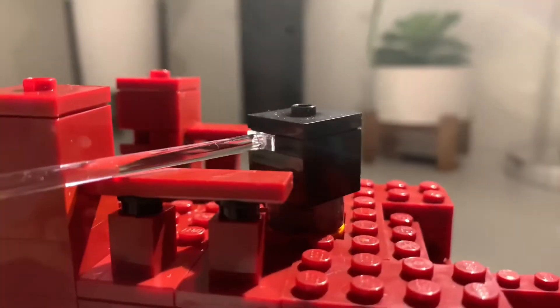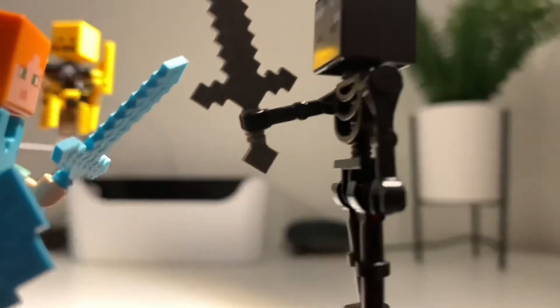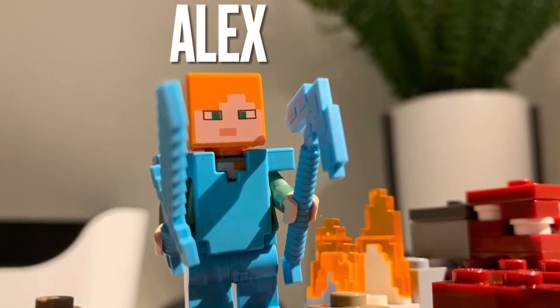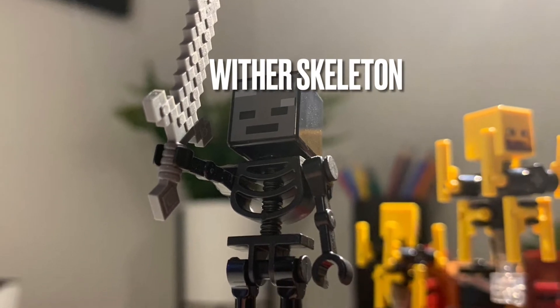As you are seeing here, the clear piece just barely clears the railing. Now moving on from the two Blazes included in the set, there is Alex and the Wither Skeleton. Alex has some nice diamond blue armor, and the Wither Skeleton is actually taller than a normal minifig.